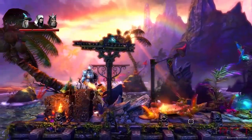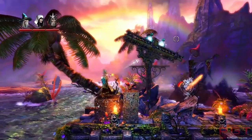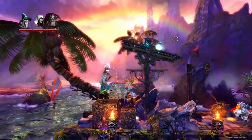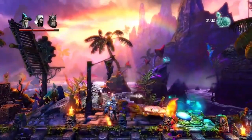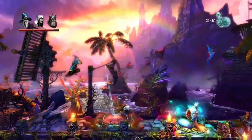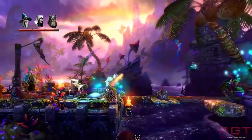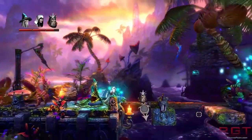Rounding that up, you've also got 32 ROPs and 64 texture mapping units. For the sake of comparison, the GTX 970 — which is its bigger brother — has 1,664 CUDA cores, while the 980 has 2,048, which is once again double the GTX 960. That's quite significant differences, I'm sure you'll agree.